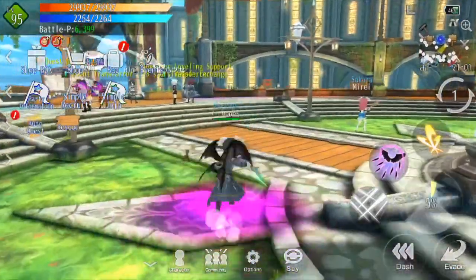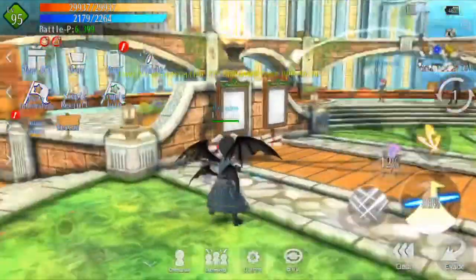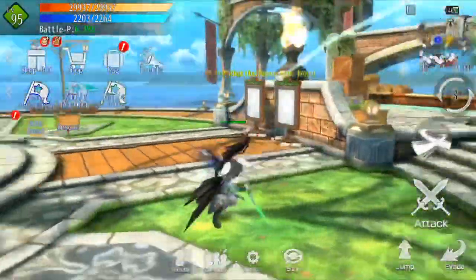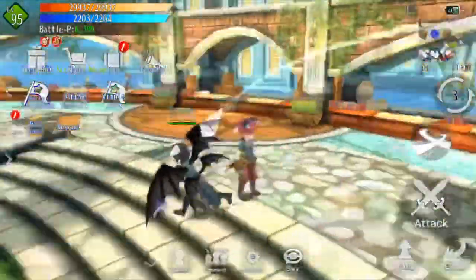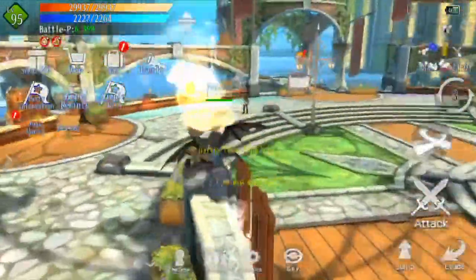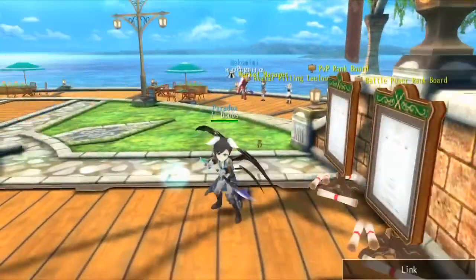Strength covers everything that looks physical — physical damage pretty much. You'll notice it's physical when you do attacks and it looks physical. But if you play a Mage or an Acai, you'll see little bubbles, which is magic-based damage.